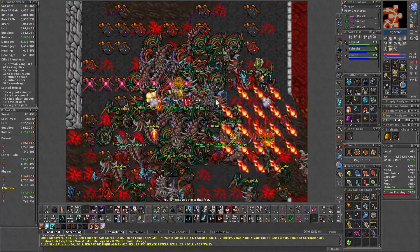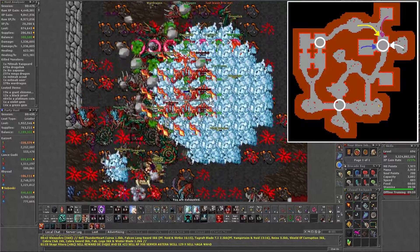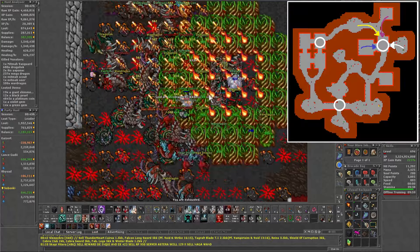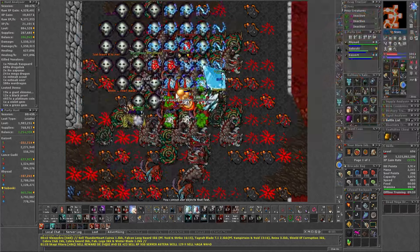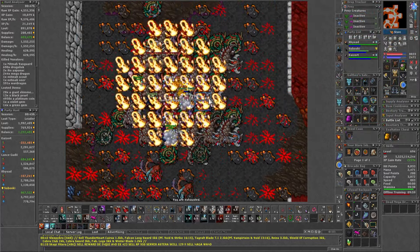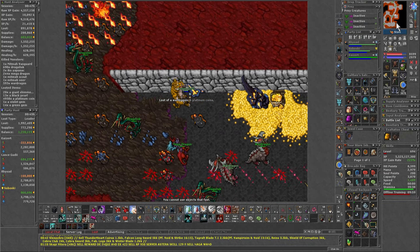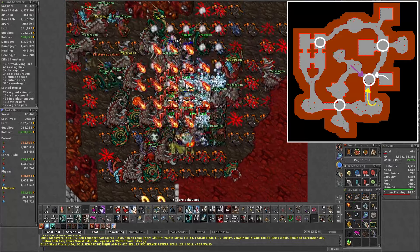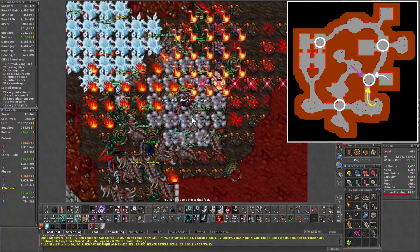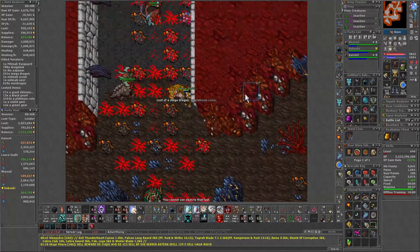The second option would be to skip the previous small pull and instead have the RP lure all of that, with MS and EK doing the same lures, but this time ED would lure the left rune. This is harder to pull off and is only recommended for slightly higher levels. The next pull is the same spot as before: EK lures the rune on the right, and this time the MS is the one luring northwest, so that RP goes further into the south and brings creatures from the north side of that big rune.